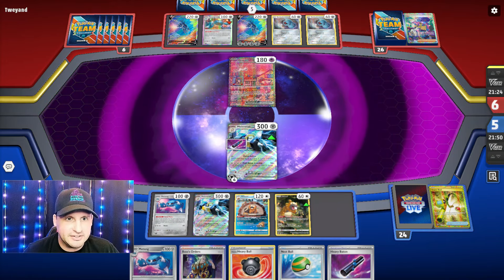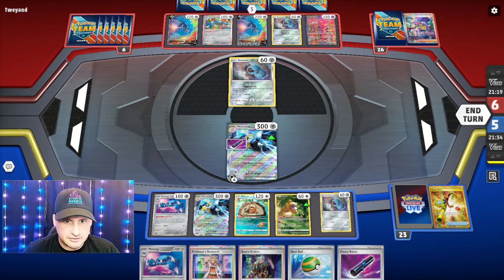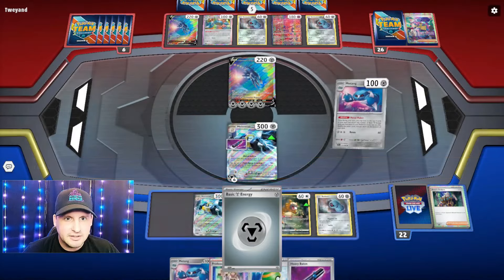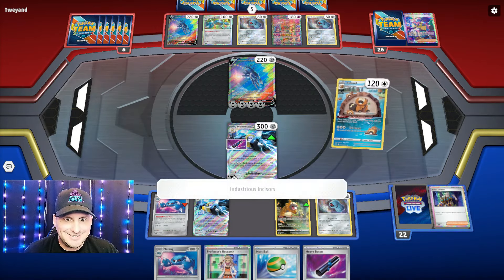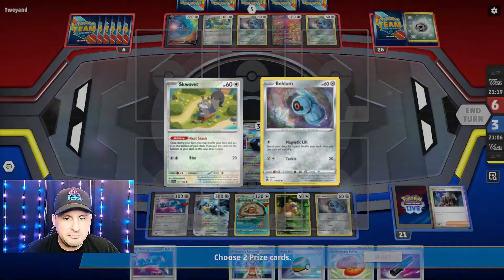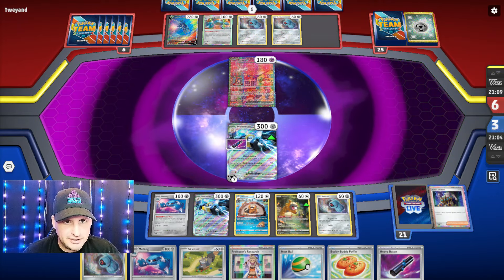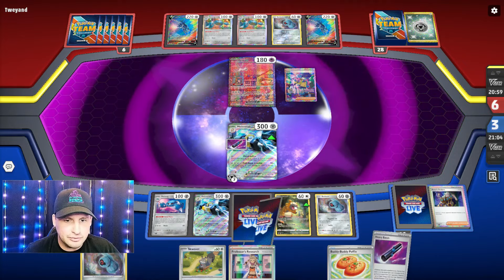All right, they missed it. Now I need that Prime Catcher. There's the Melmetal — let's put the energy down. If we put these two down, go get the Metang, put down the Metang, Super Rod three energy back in. Let's Metang first — we got only one energy. We do get an evolution. Hitting for 270. We can knock it out. Come on Melmetal — I needed the other Beldum. That's my only Metang, but they're not going to try to take out my Metang. The Heavy Baton is good because it's going to put four energy on the Melmetal I keep.